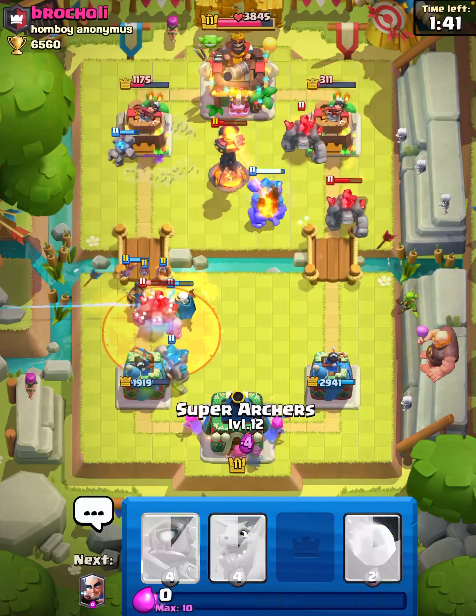You get a tank already for no cost once they just spawn throughout the match, then you get to play with the Super Archers, which costs three Elixir. You've got to try to build something with them, using them and something to try and defend both the Golem and the Super Archers.